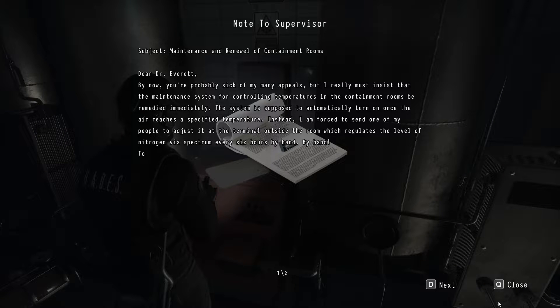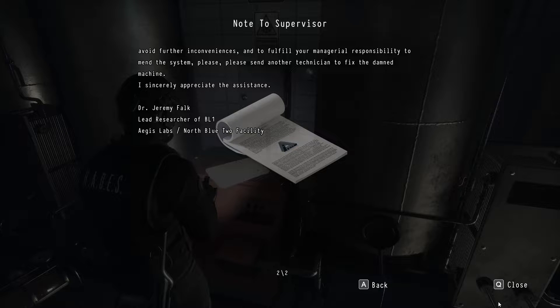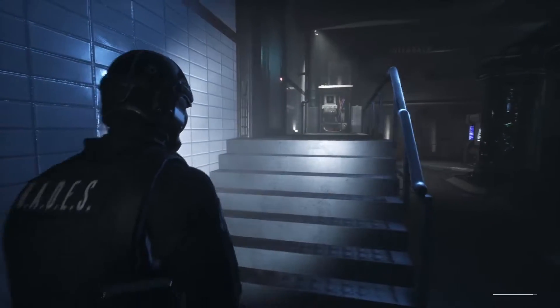Note to supervisor — maintenance and renewal of containment rooms. 'Dear Dr. Everett, by now you're probably sick of my appeals, but I must insist that the maintenance system controlling temperatures in the containment rooms be remedied immediately. The system is supposed to automatically turn on once the air reaches a specific temperature — instead I'm forced to send one of my people to adjust it at the terminal outside the room, which regulates the level of nitrogen via spectrum every six hours by hand. Please send another technician to fix the damn machine. Sincerely, Dr. Jeremy Falk.' At least that one wasn't an eight-page essay.